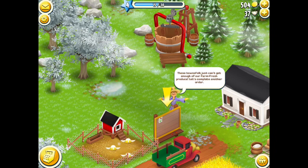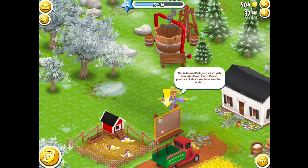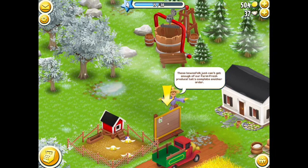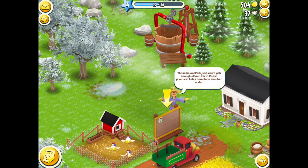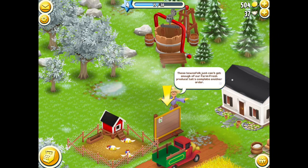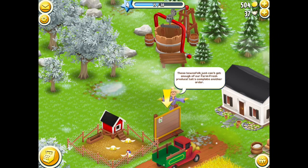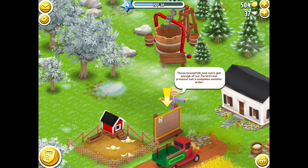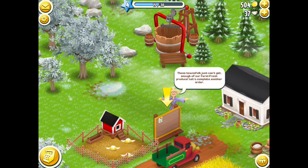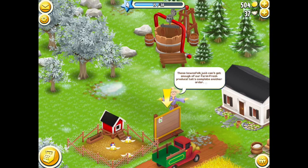I'm going to stop there now that I'm on level four and show you how to save your farm with the Supercell ID if you have not done it before. Basically for each farm that you have, you need one email address — one email address per farm. My level 76 farm is on one email address, my level 23 is on another, and this farm I'm going to set up with a new email address.